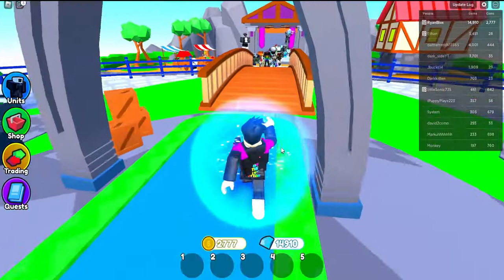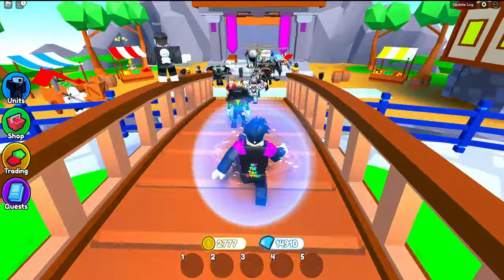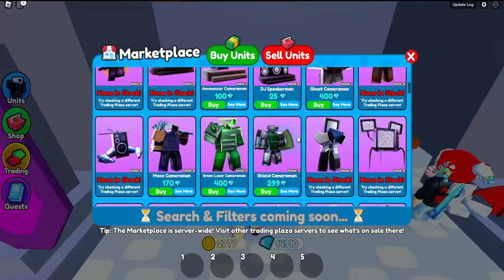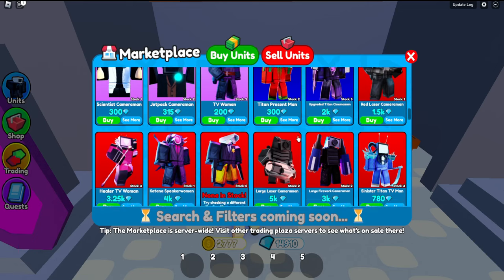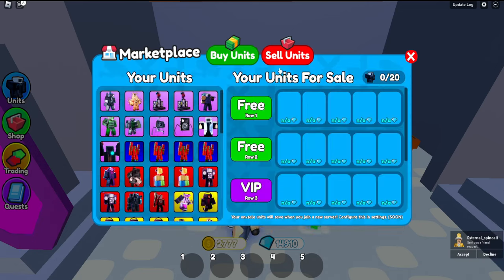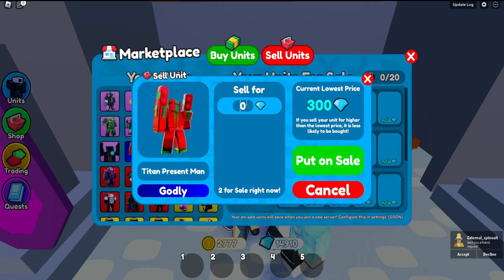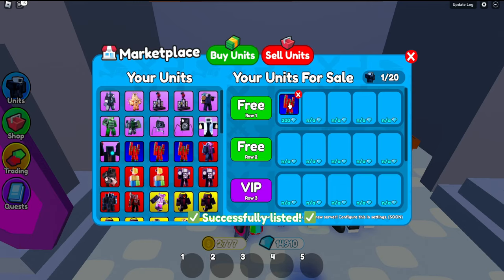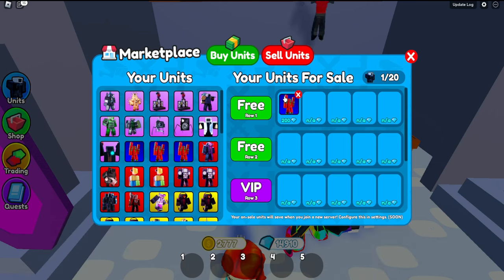We're in a new server. Let's check the values here before selling. In this server, Titan Presser Man is going for 300 — that's good. So now you go in, and for the sake of this video, let's sell for 200 — you could probably sell for more.